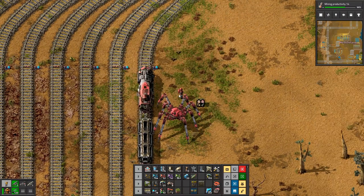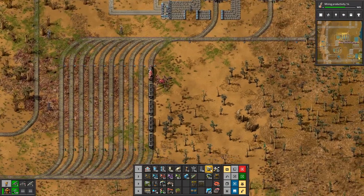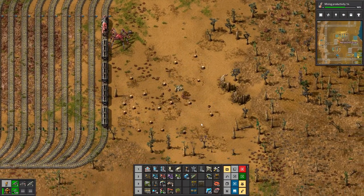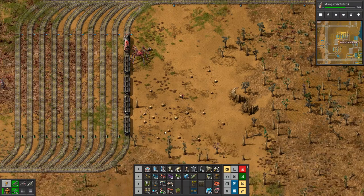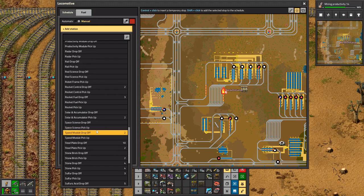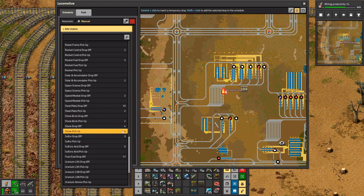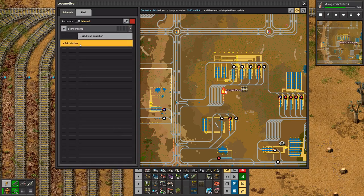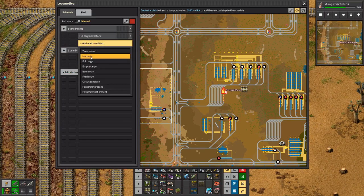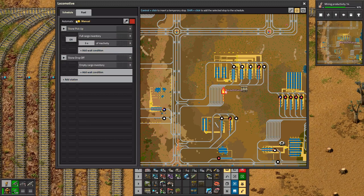There's no wood here — I don't have any wood on me. That should be enough — yeah, something like that. Get in there, schedule: stone pickup — full cargo — stone drop off — empty cargo — I'll add a wait condition, only five seconds of inactivity. Go.